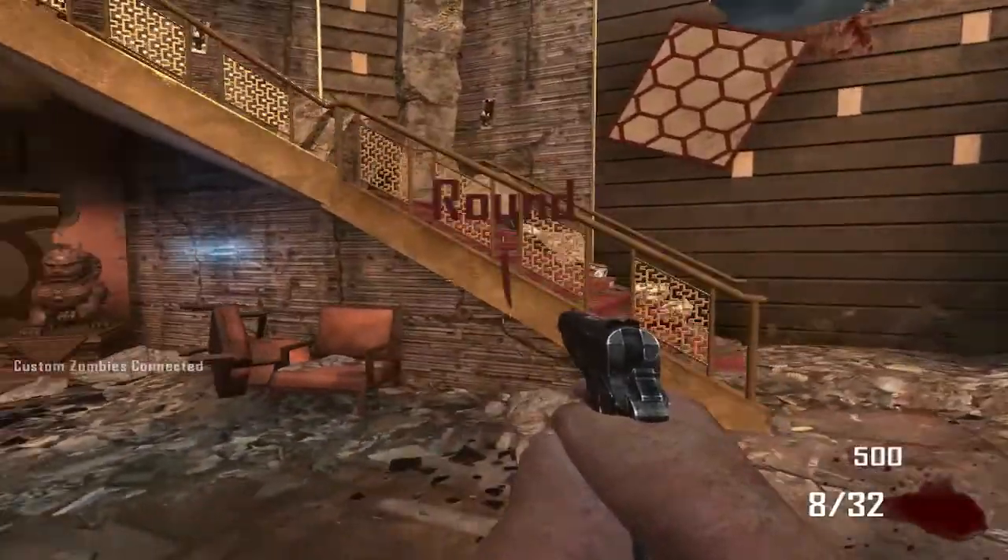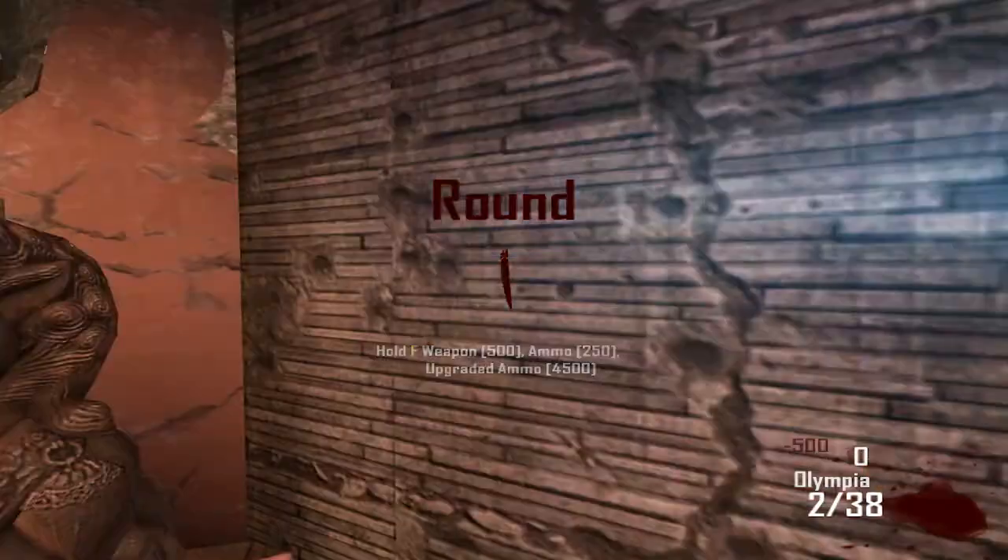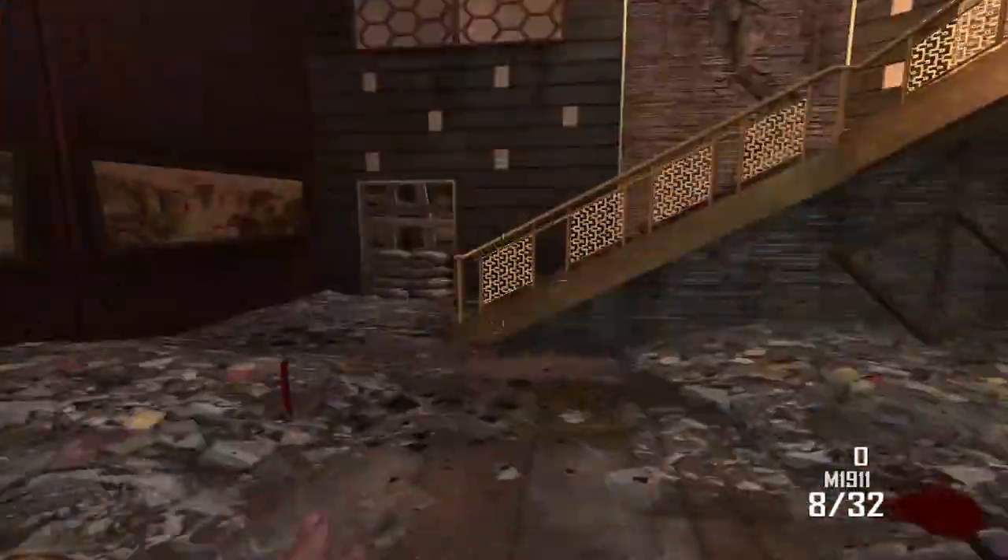Juggernaut or Double Tap is what I want off the Gremlins straight away. I've just been in a quick game to get myself persistent Juggernaut — that's really something you kind of need for this challenge. Alright, we may as well go ahead and buy the Olympia right now and let's get this going.